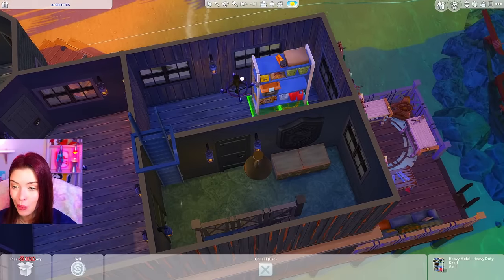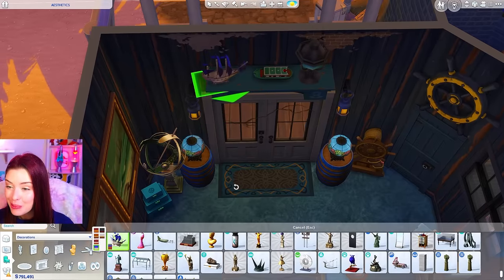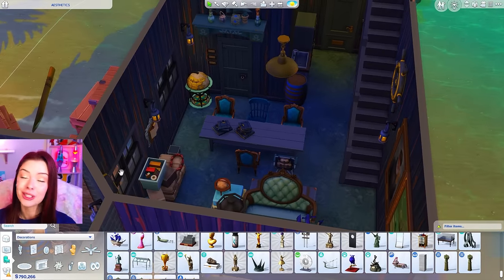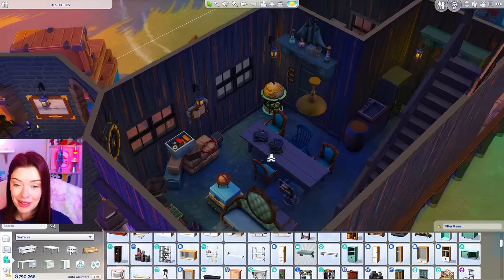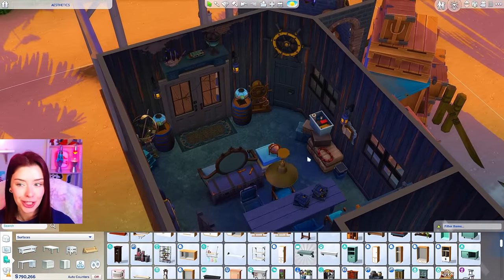Maybe I can even put this in one of their bedrooms — like this is their dresser. Oh yeah we have the little base game boat too. So so far this is our dark nautical living room, kitchen and dining. It has such an interesting feel to it right now. I love this story we're going with — the shipwrecked pirates trying to plot their way out.